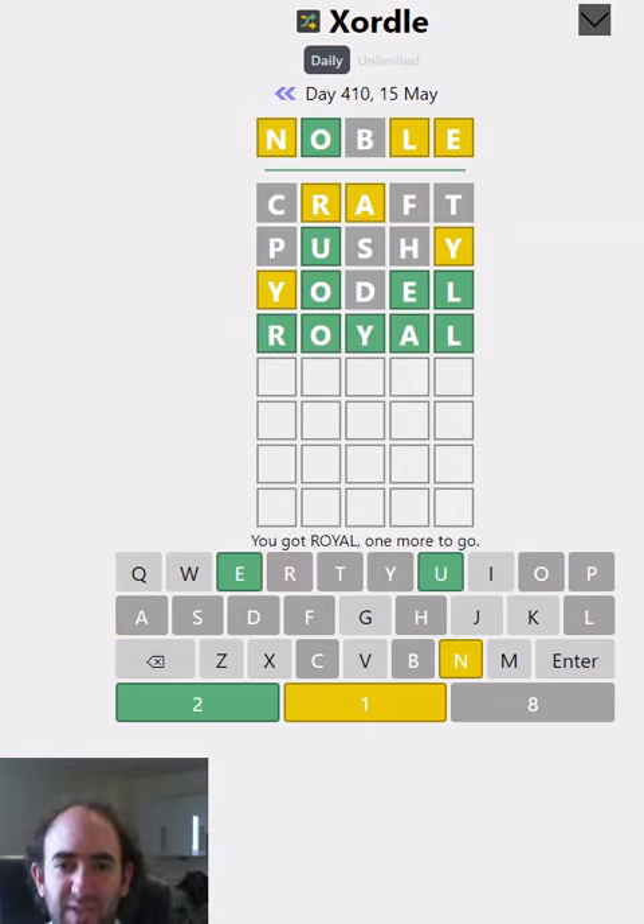There we go. And now we've got to use the U, N and E. So the first letter is not the N, the second is U, the fourth is E, and we have to use the N somewhere. So it could well be Queen, couldn't it? I think that's worth a try.